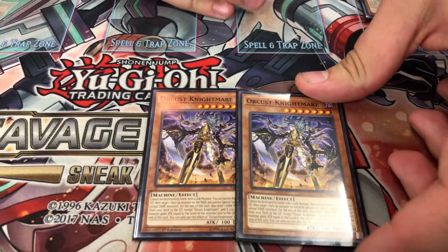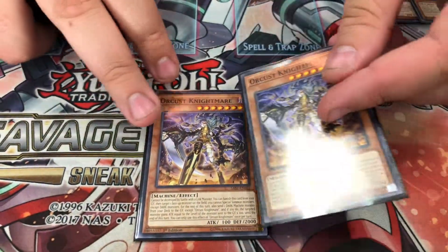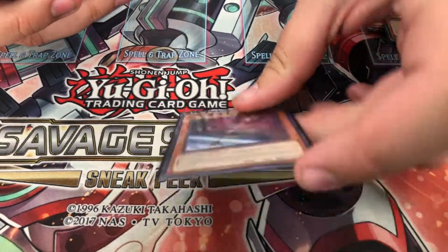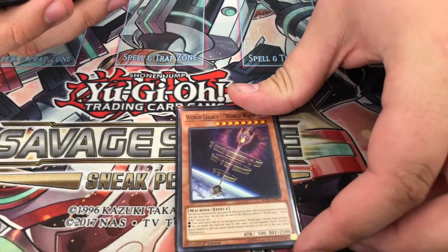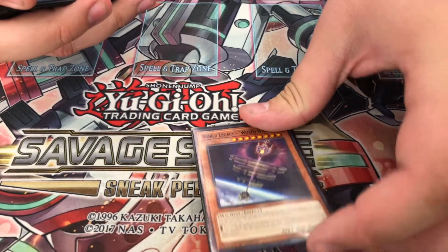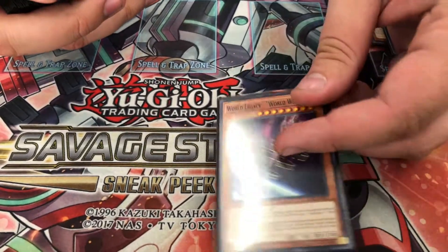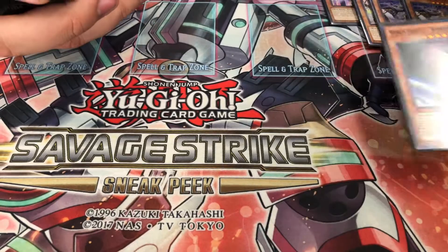Double Nightmare — it's your Foolish Burial, your extender, and your Mermaid target. One Wand, because the banning of Storm Sources really hurt the deck, to where this is now only being run at one. Unless you're able to actually discard it off, it's going to be a brick.